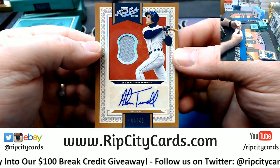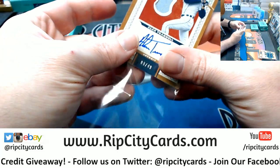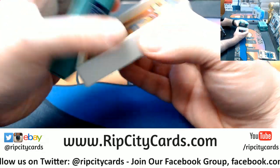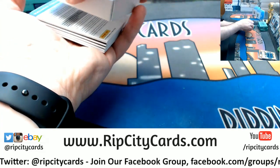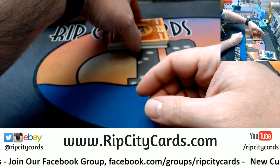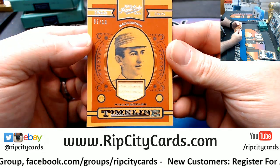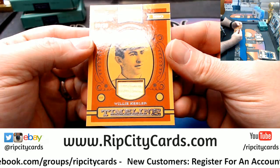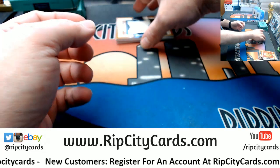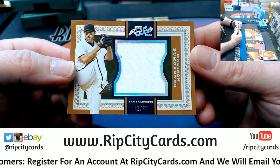And Alan Trammell, eight out of 49 for the Tigers. Redemption to end it — seven out of ten, Willie Keeler, Baltimore Orioles relic. 72 out of 99, San Francisco Giants, Madison Bumgarner jumbo swatch.